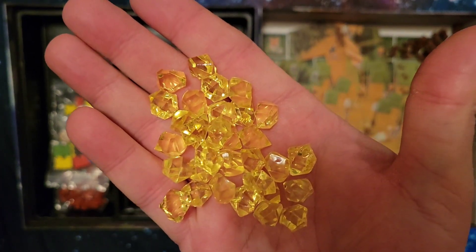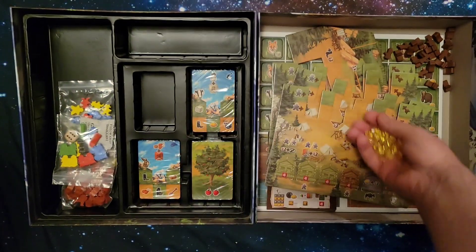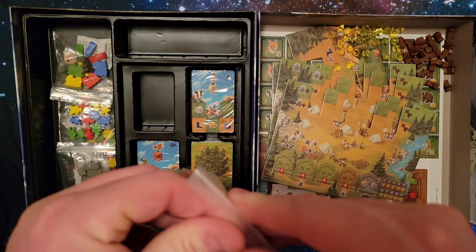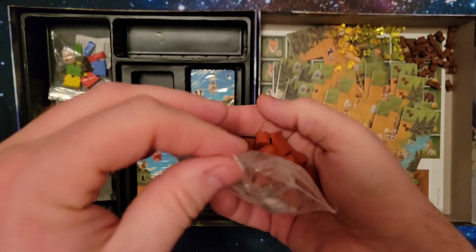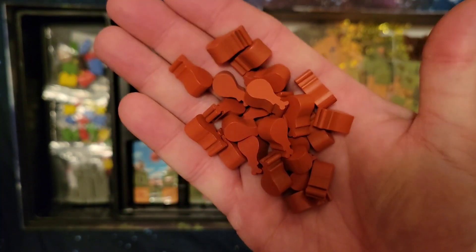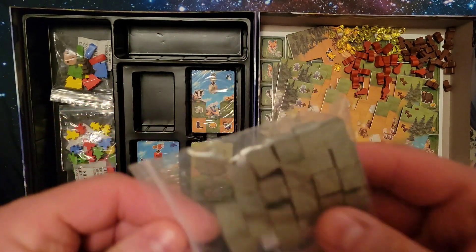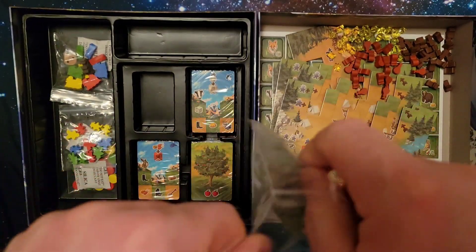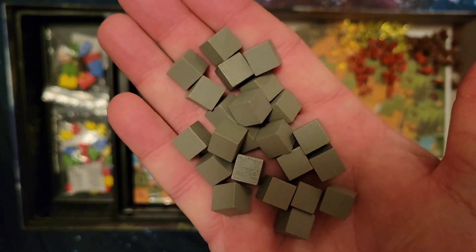Here we have some gold tokens — yep, gold tokens right there. Next, keeping on with the tokens, we have some food tokens. You'll notice they look like chicken or turkey legs. And next we have stone tokens — pretty much just square blocks.